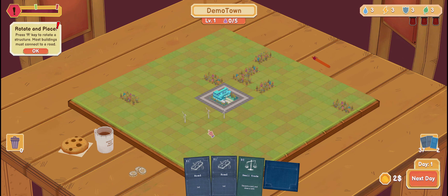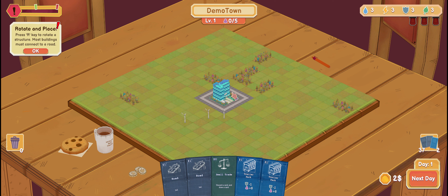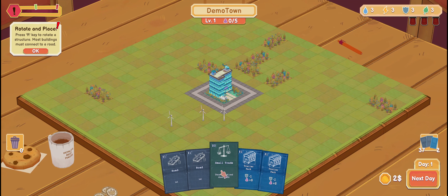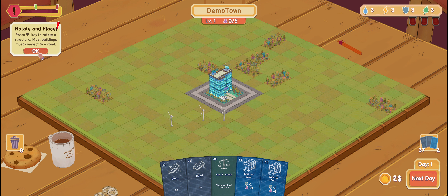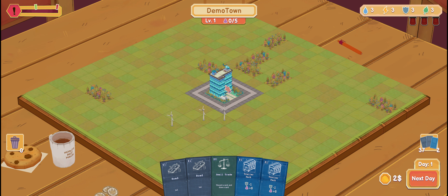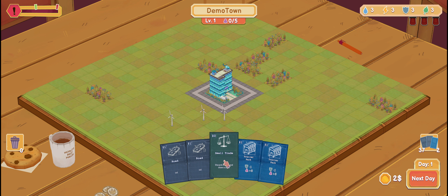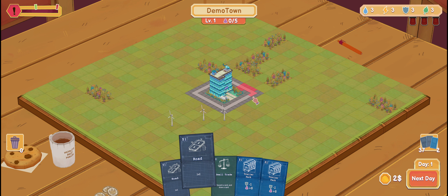Here we go. We have a set of cards that we can draw from and do something. If I press R I can rotate. Okay, let's see what we're going to need. This is a trailer park, small trade, road — I have two dollars. Okay, let's build the road.